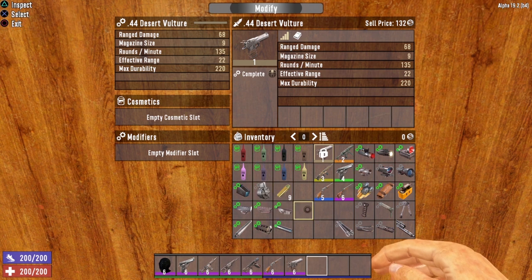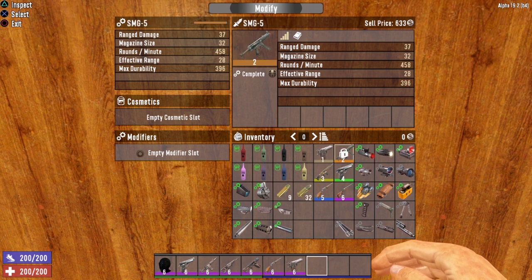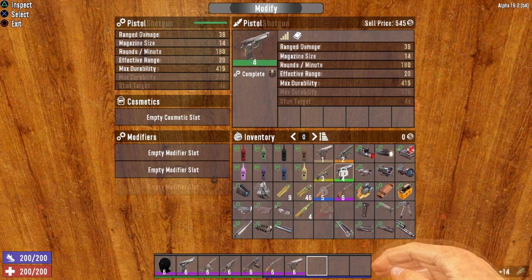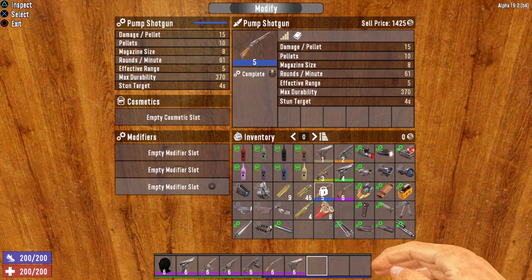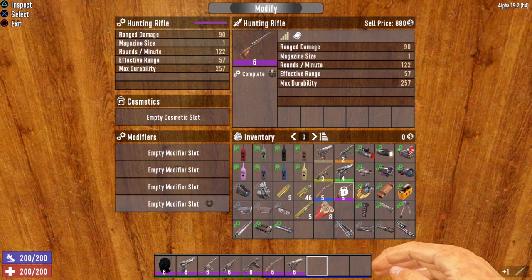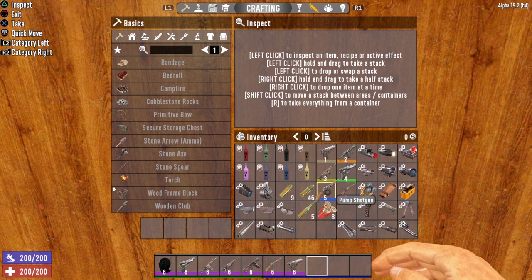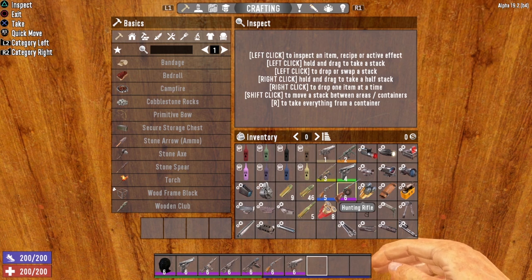This screen also tells you how many modification slots you have available. Quality one and quality two weapons have one modification slot available. Quality three and quality four weapons have two modifier slots available. Quality five weapons have three modifier slots available, and quality six weapons have four modifier slots available.